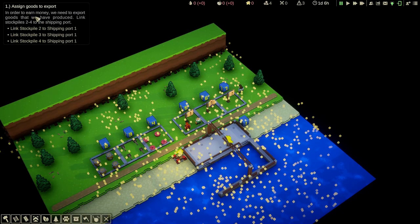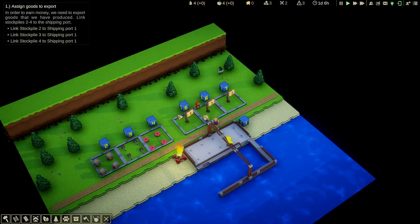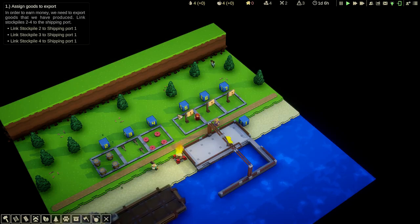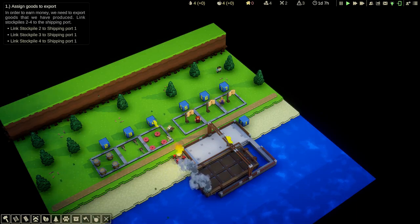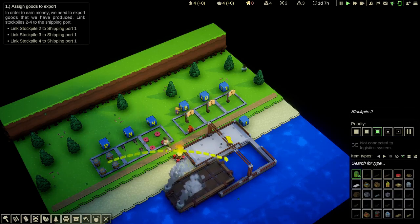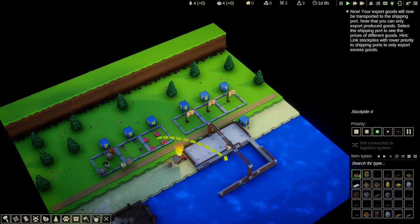Assign goods to export. In order to earn money, we need to export goods that we have produced. Link stockpiles 2 to 4 to the shipping port. If you go to an island and it doesn't have a particular type of resource — maybe it's copper you want but there's no copper ore — you can actually import that resource, which is really fantastic. So what we've got to do to start with is link stockpiles 2 to 4 to the shipping port. Left-click 2, right-click 3, right-click 4. That means all the goods in those three stockpiles will now be shifted here.